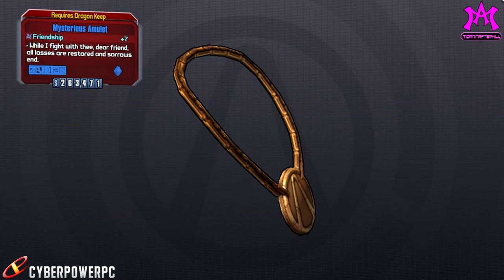Moving on, we have the Amulet relic. The Amulet relic gives you plus seven friendship and it also references Roland's death. It reads: 'While I fight with thee dear friend, all losses are restored and sorrows end.' Could this be like an upgraded Loot Finders relic that actually ups the drop rates in the game? Although it references Roland's death, it says all losses are restored, and if you know the sorrows of bad drop rates, that is what I'm hoping for.